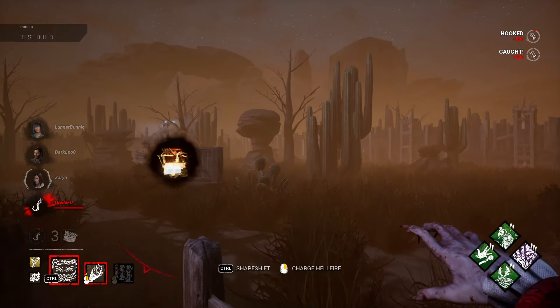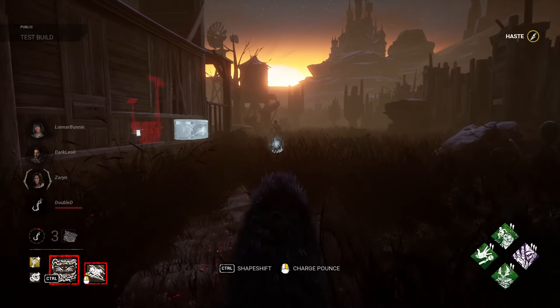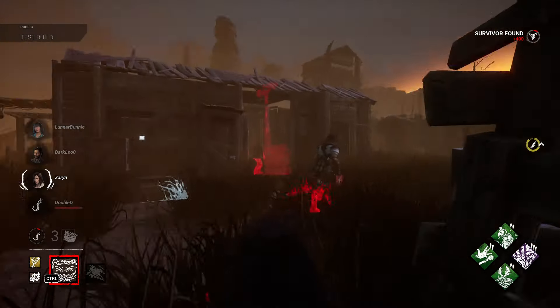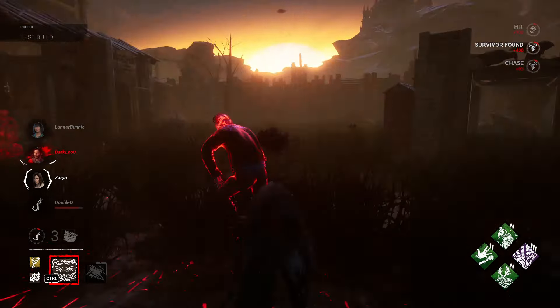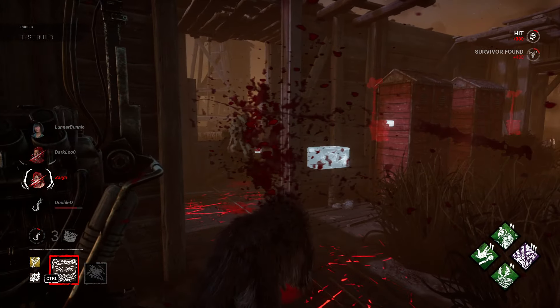Let me go into my wolf form and I can get the orbs. I actually might be able to make a lunge in a second. Not quite — I don't know the range yet. I will go over here, I want to stop this gen. Got a nice little bite. I saw the aura — nice bite.